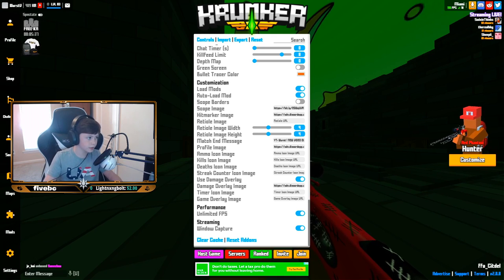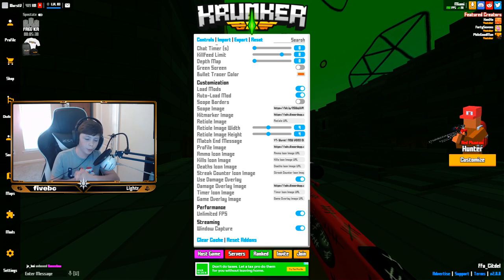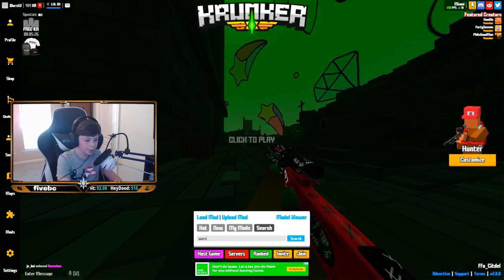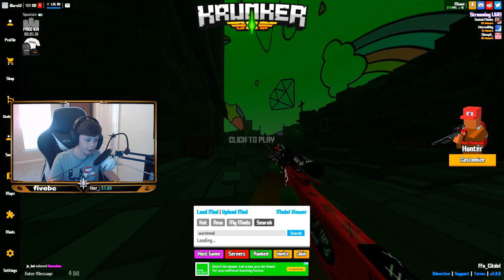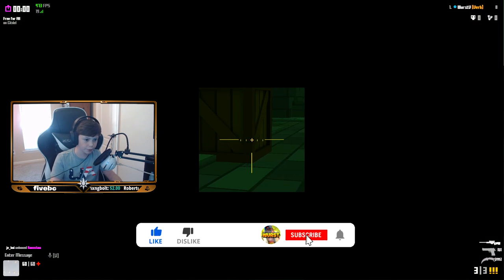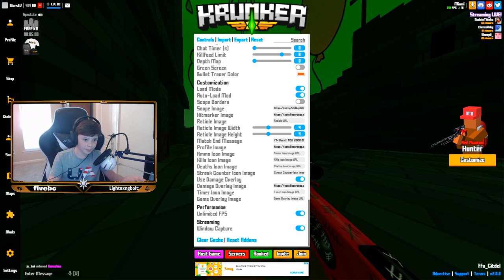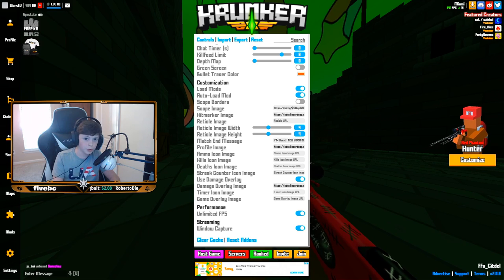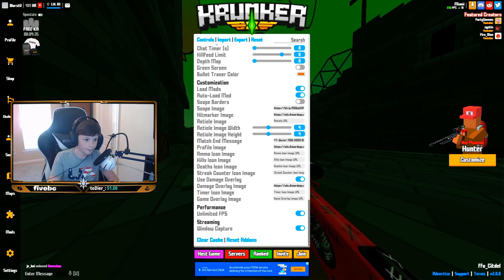For customization: load mods is on, auto load mods is on. If you're not using Worst Mod, go to mods, search W-U-R-S-T, no spaces, then 'mod' and hit enter. Mods are kind of broken right now but use Worst Mod and give it a like. Scope borders is off because it just looks really bad, especially with my scope. Scope image I can't really show — it'll be in my Discord and also in the pastebin link in the description. To use it, just copy the link, click import, and paste it in.